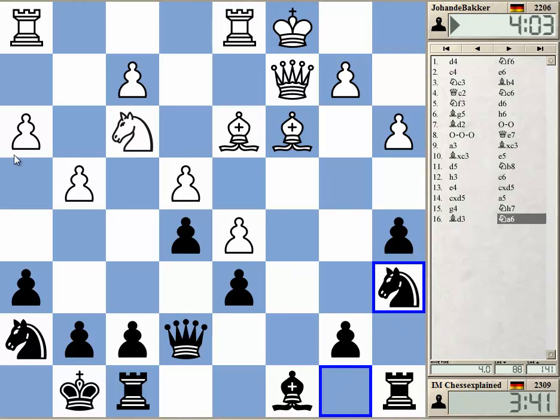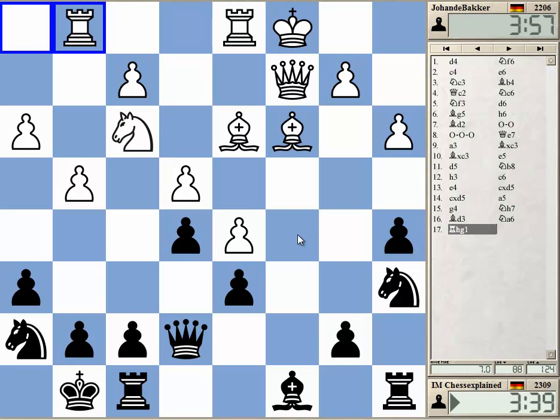I want to go to C5. I'm gambling that he's not taking A5. Probably this isn't so bad even, but it's not a move you want to play in the middle of your attacking preparations. So Knight here.